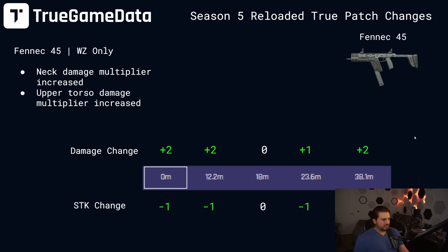For the Fennec 45, I missed the changes when updating TGD so I don't have a TTK comparison — but neck damage multiplier and upper torso damage multiplier were both increased. Neck and chest damage change in the first range was plus two, second range plus two, third range no change, fourth range plus one, and fifth range plus two. In shots to kill: minus one shot to kill in the first and second damage range, nothing in the third, minus one in the fourth, and minus two shots to kill in the last damage range. A nice little buff to the Fennec, though it's still not going to be super competitive — they're kind of trying to sneak it back to being at least a semi-viable option.